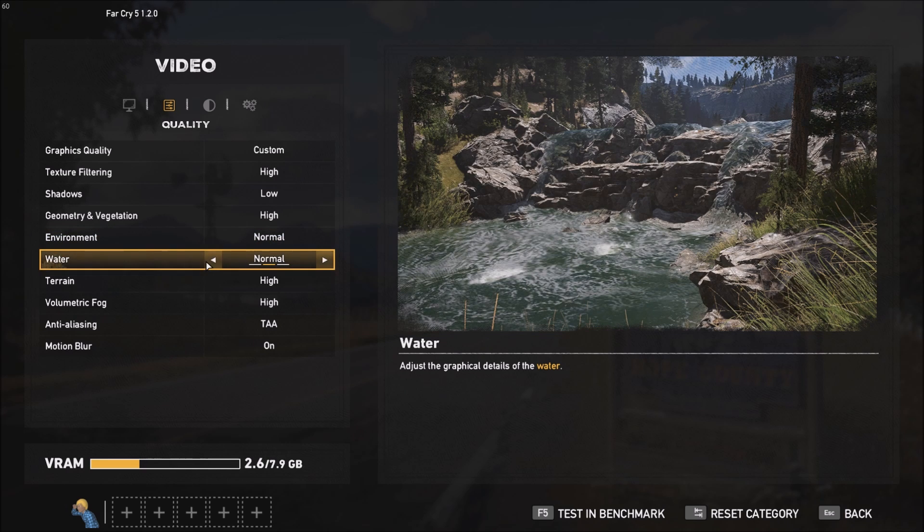Water setting — this mainly affects performance when you're playing near water and looking at it. You will drop FPS if you don't have a good computer and you're trying to run it at high. You should run it at normal, and if you have a laptop or an integrated GPU you should probably run this at low.